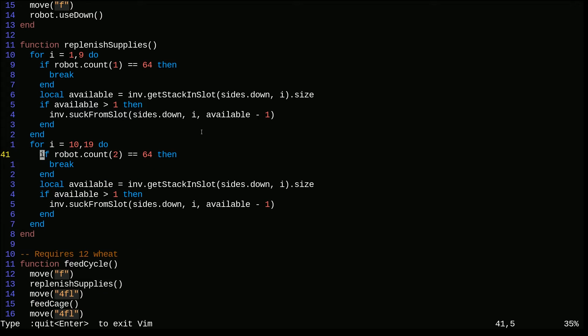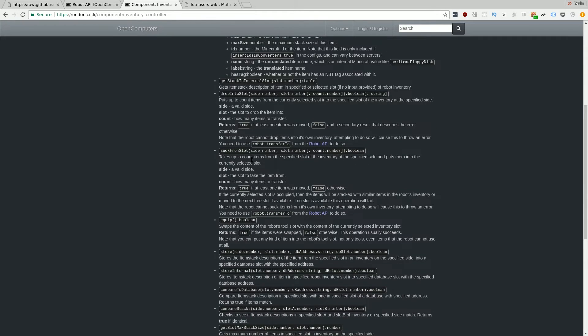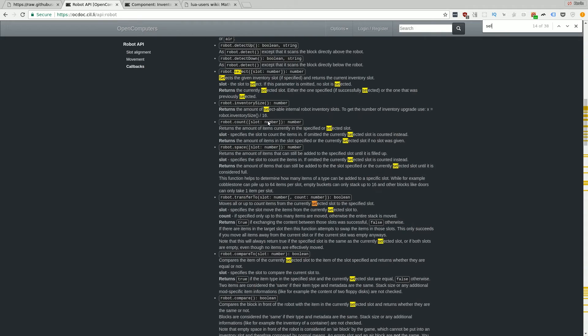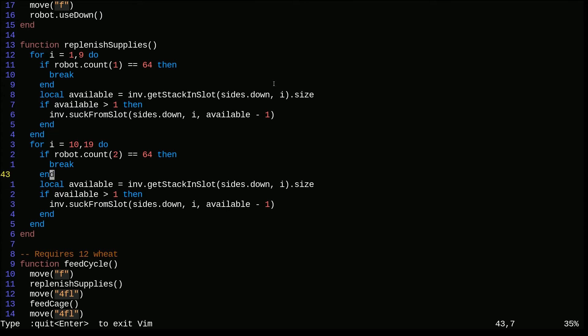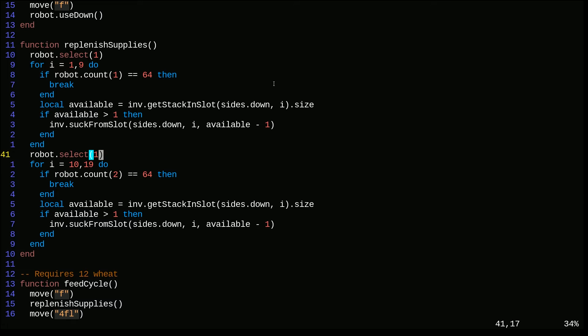The only difference for seeds is that we check if slot two is there. Suck_from_slot puts things into the currently selected slot, so we need to make sure we've selected the right slot. That's in the robot API - robot.select. So we say robot.select(1) for wheat and robot.select(2) for seeds. That way we don't need to pass those arguments explicitly since it's going to look at what our selected slot is.